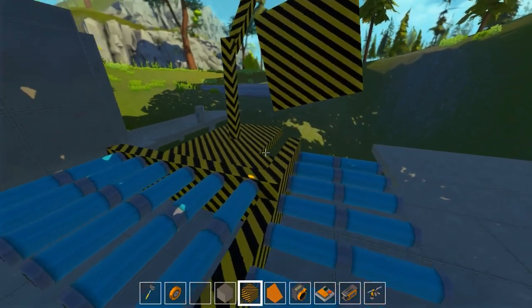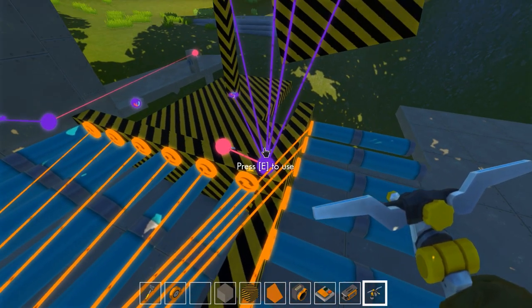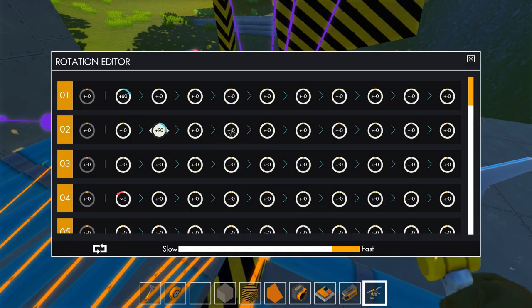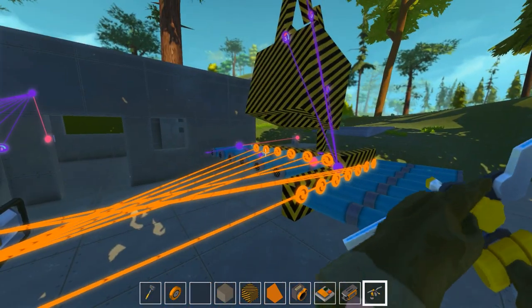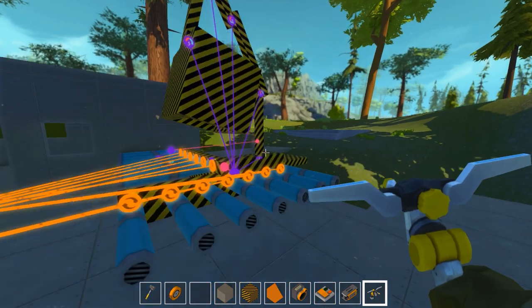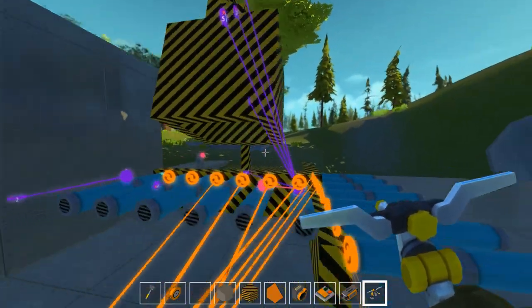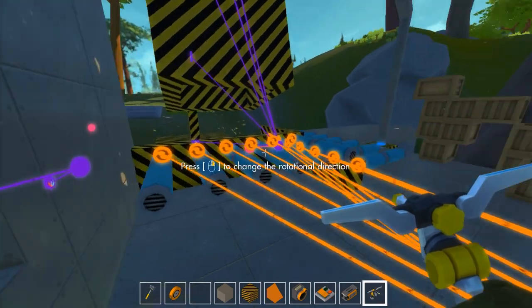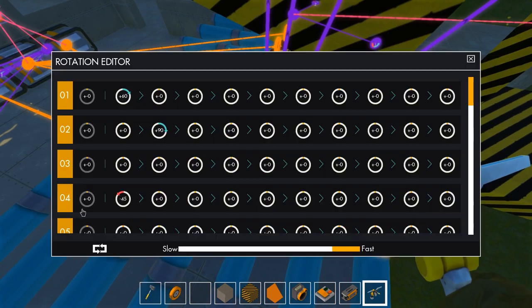The next step will be number two rotating 90 degrees. So number two rotating 90 degrees means this — that's a 90. Wow. Okay, maybe a tiny, tiny bit more. Tiny bit more.